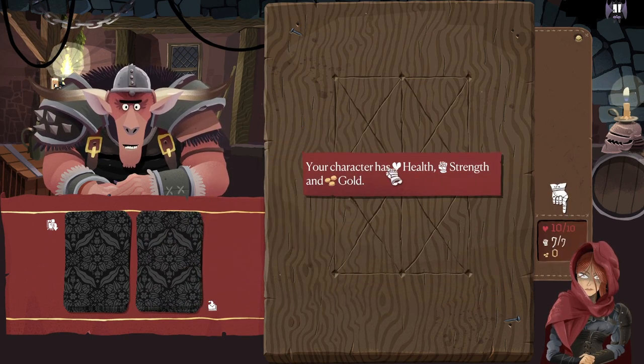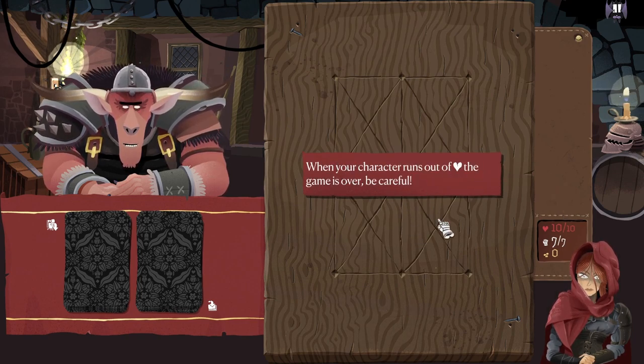To confirm your turn, click and hold any of the selected cards for one second. Cards that you have selected will be discarded into the discard pile. All discarded cards will return in the next shuffle. Destroyed cards will be permanently removed from the deck. Your character has health, strength, and gold. When your character runs out of health, the game is over — be careful.